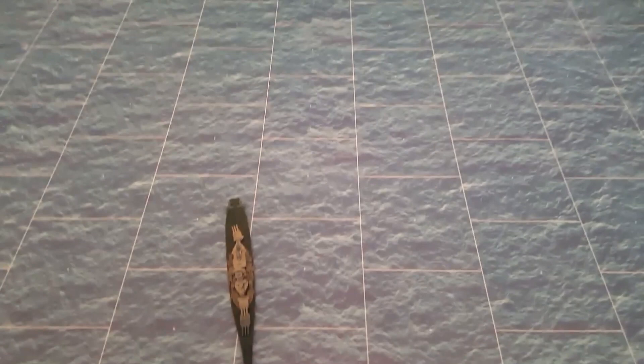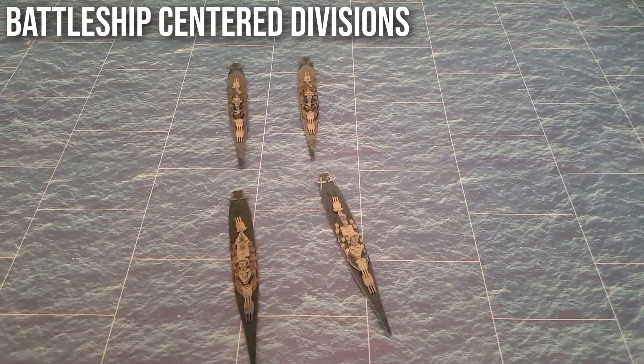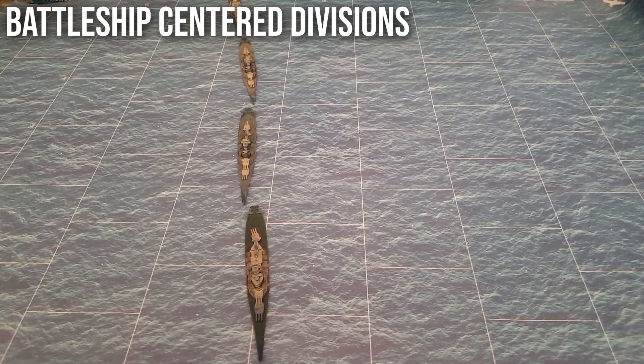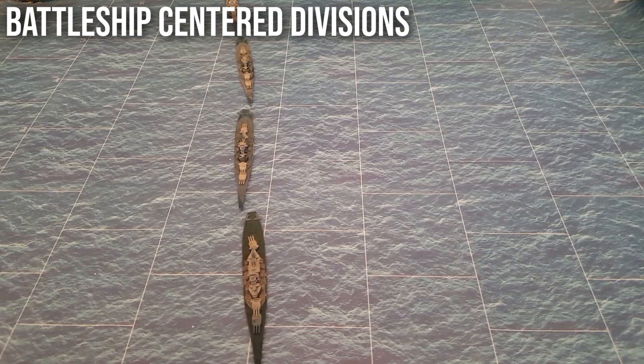The models are 1:1800 scale and are all from my collection. With the invention of the Dreadnought-type battleship, the task force was comprised of four battleships — in this case, Iowa-class battleships — forming a division. The division would operate in a line with about a quarter-mile separation between ships. The U.S. Navy wanted six divisions of battleships for 24 total ships, with one fast division and five at the 21-knot standard battle speed.